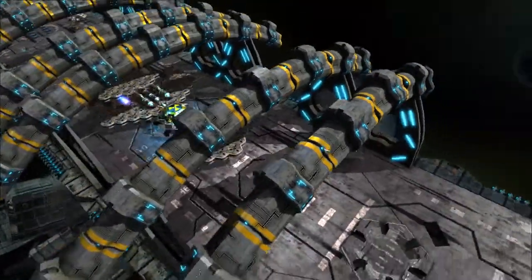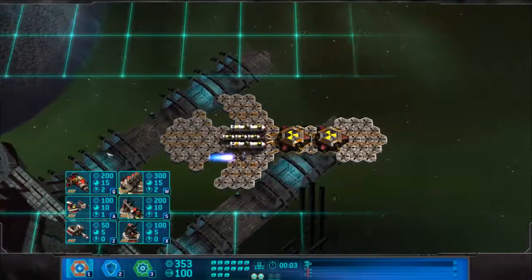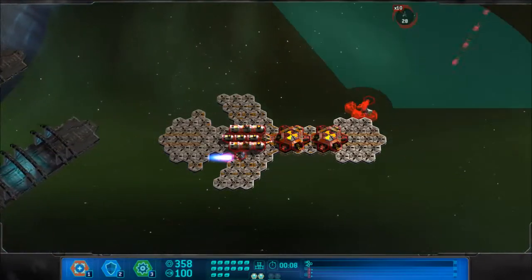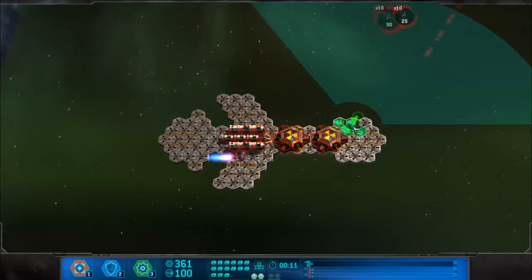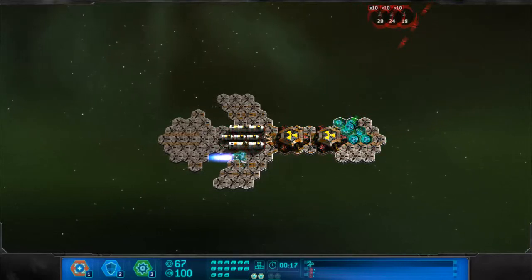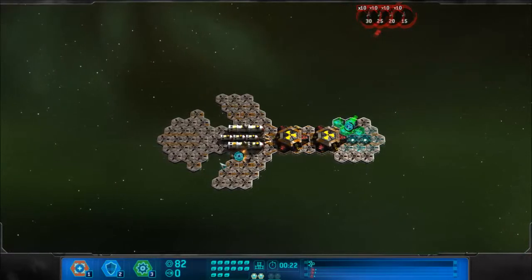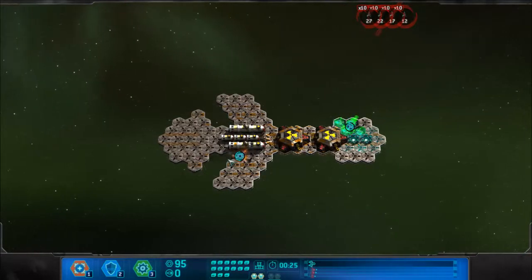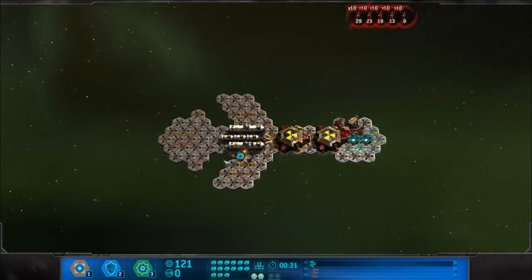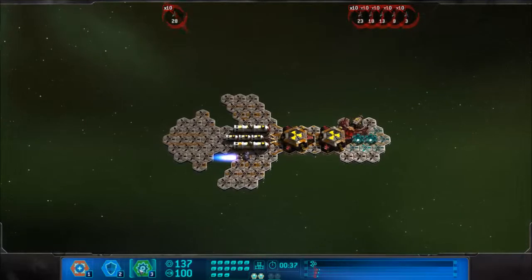They give you the standard 300 credits to spend initially, so I'll spend it on the big gun as soon as they tell me enemies are coming. I'll put the power supply right in the middle and put a second gun sharing it, with shields on the nose. These guys should give me enough credits to build a second big gun — 30 seconds coming from that side.